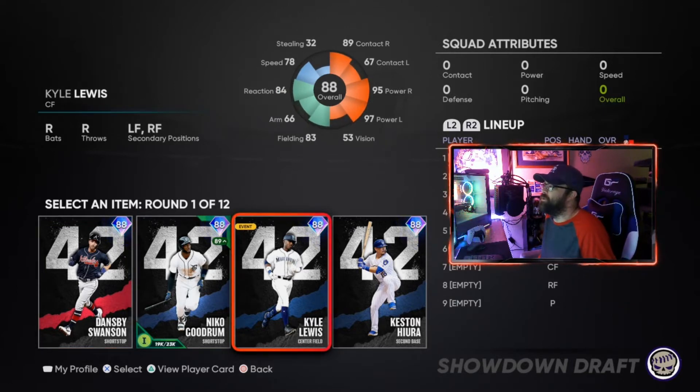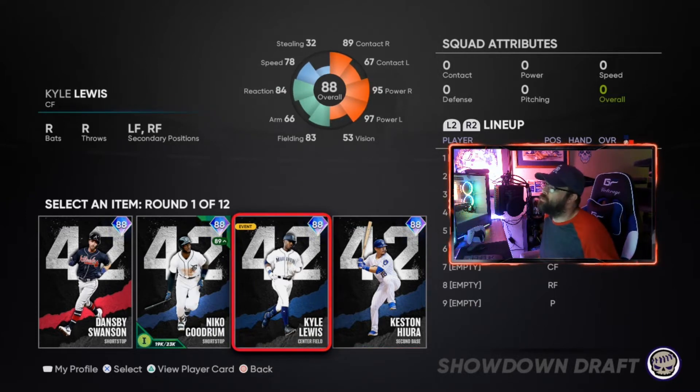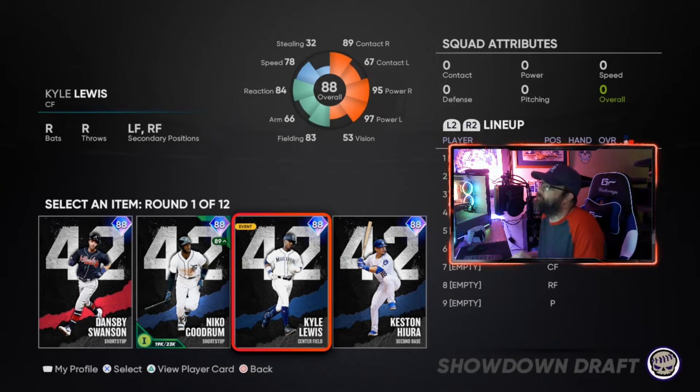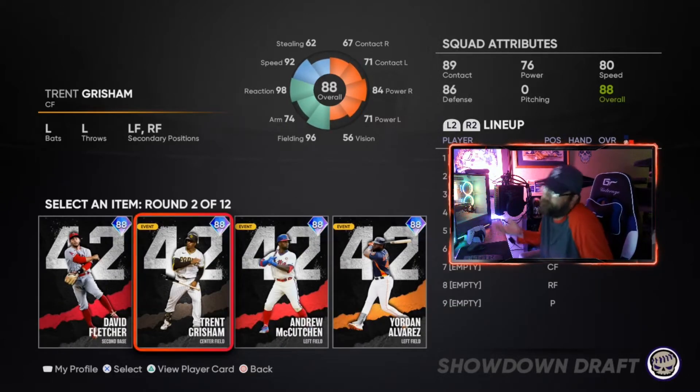Kyle Lewis has the most power, but Keston has the most against righties. I play well with Nico Goodrum and I like the switch-hitting bat. This was a card I knew I was going to be fine with every time he came to the plate - a card I wanted at the top of the order. If you haven't played with some of these and don't have the experience, maybe take Kyle Lewis because he's got the most pop from both sides of the plate.